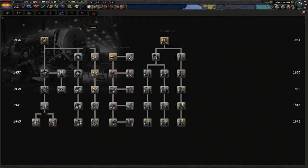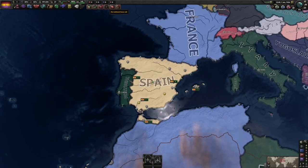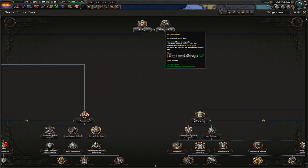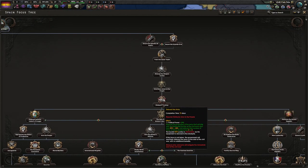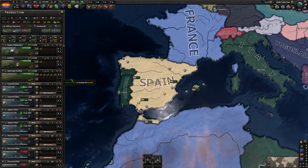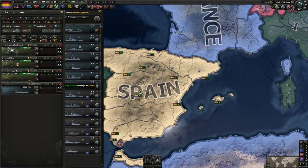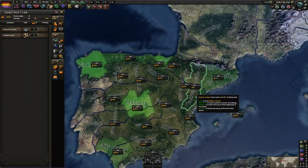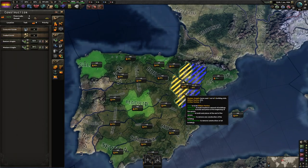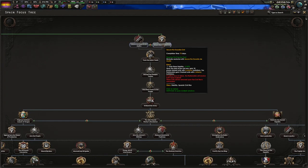I'm going to get electromechanical engineering for that research bonus and eventually radios, basic machine tools, and construction one. For the national focus, I'm going to go the Popular Front, and my goal will be to try and get down to disband the army as quickly as possible. I'm going to put guns on the bottom as a buffer so when I lose my factories, I don't lose the production efficiency on my support equipment or artillery. I'll cancel the entire navy and build some convoys, building up in the two Aragons.